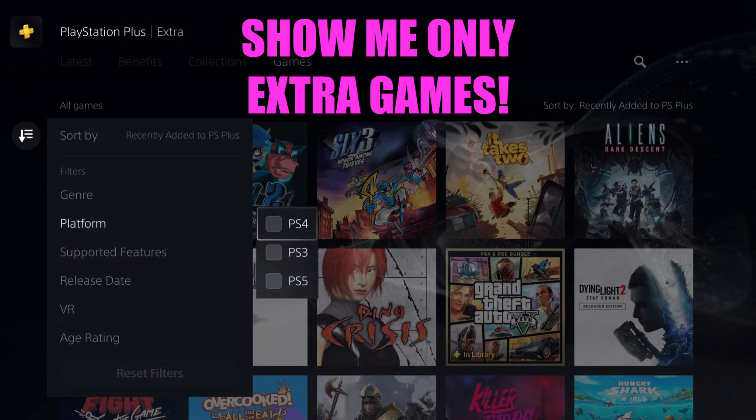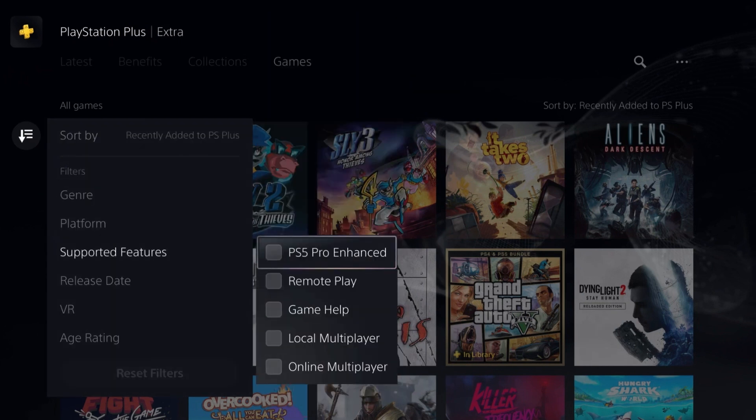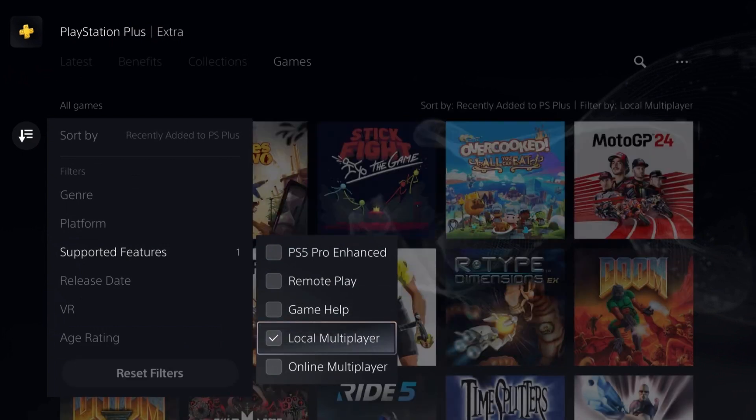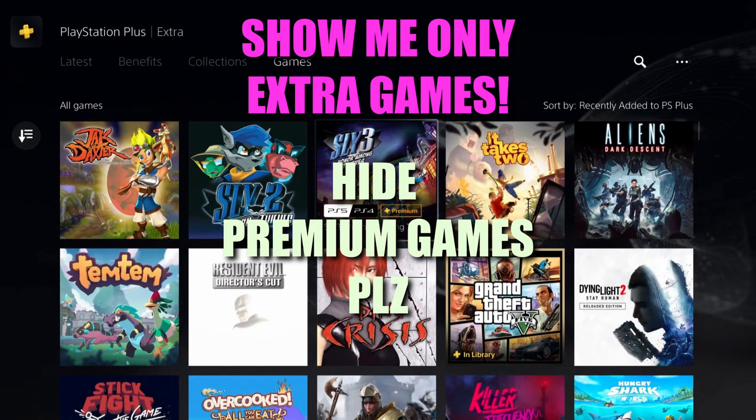You can filter by platform, which ones are for VR, which ones are just for kids — there are great sorting options here. You can see local multiplayer and online multiplayer, which is kind of neat. But the one thing I need is not here, and that's 'show me only Extra games.' Why are you showing me premium games?